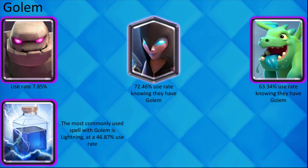Golem players almost always have Night Witch in their deck. It is also very likely that they have Baby Dragon. The most used spell with Golem is Lightning.